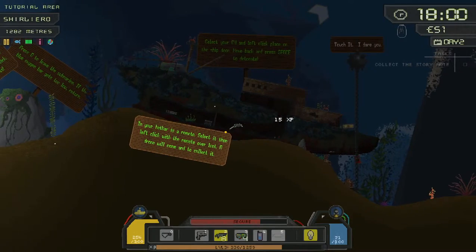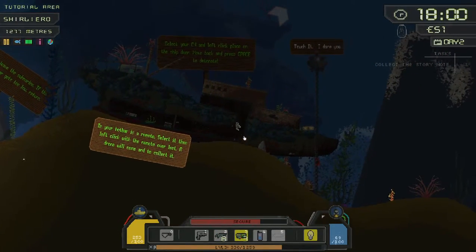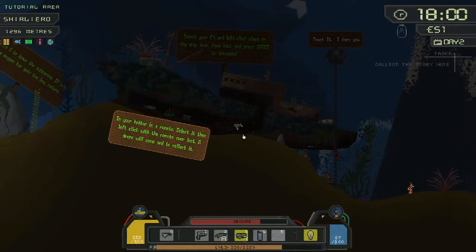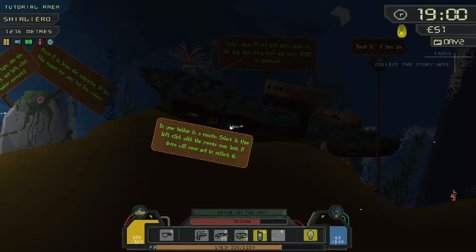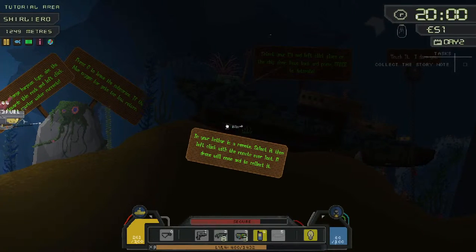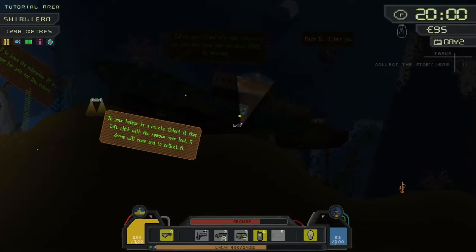Another five pounds. Drop the C4 — surely we're safe around here. 'In your hot bar is a remote. Select it, then left click with the remote over loot — a drone will come and collect it.' Let's call the drone up. Dispatching the drone — it's coming, there it is! More torps — dispatching the drone again. Let me put my torch back on, I can't see where I'm going.